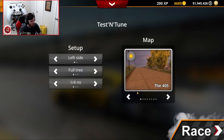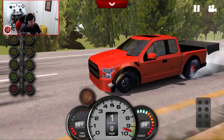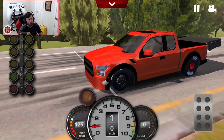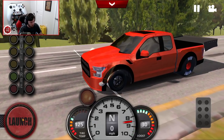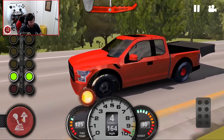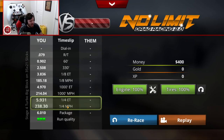Let's go to test and tune first — see what kind of time we can run. Inch up to the line, get staged, hold on to the launch control, stay focused. I don't know if that was a little early or not. 5.931 — yeah, okay. This setup can go 5.7s. In the original tuner's video he ran a 5.7 on this tune. I gotta dial in my personal best with it a little bit better, but it's definitely a good setup.